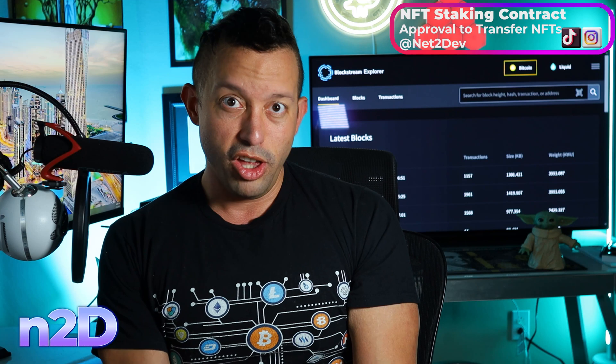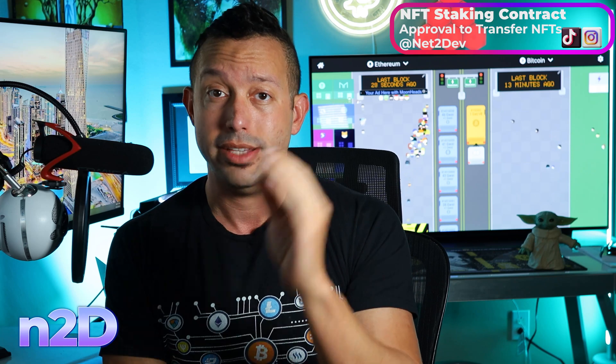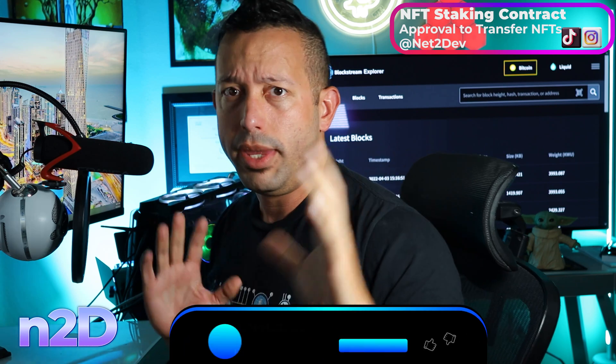The NFT holder must tell the ERC721 collection smart contract: 'I am authorizing this staking smart contract to do the transfer from my wallet to the staking vault.' This has to be approved by the holder because if the staking smart contract had full control of all NFTs in the collection, the owner of the staking contract could stake tokens 20 through 30 without the holders' consent. That's why the safe transfer is set on the ERC721 — you as the NFT holder need to authorize the staking contract, and that authorization happens on the ERC721 collection smart contract, not on your wallet.